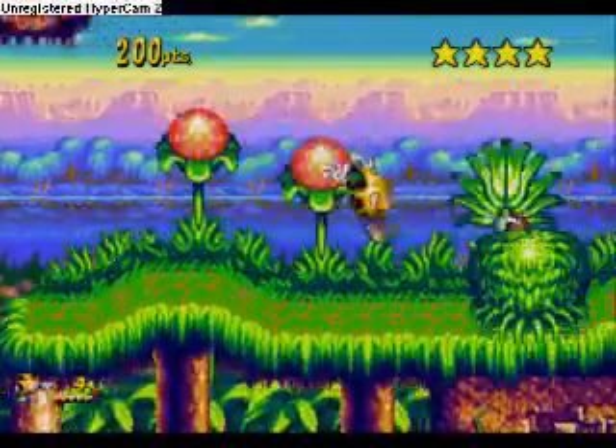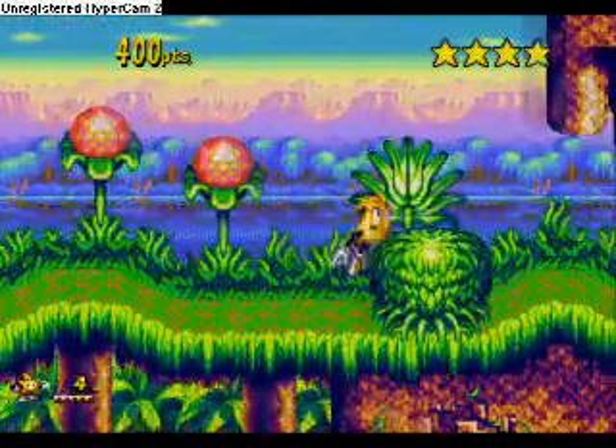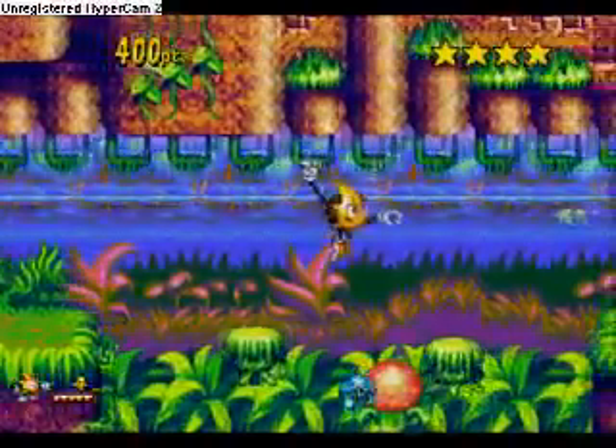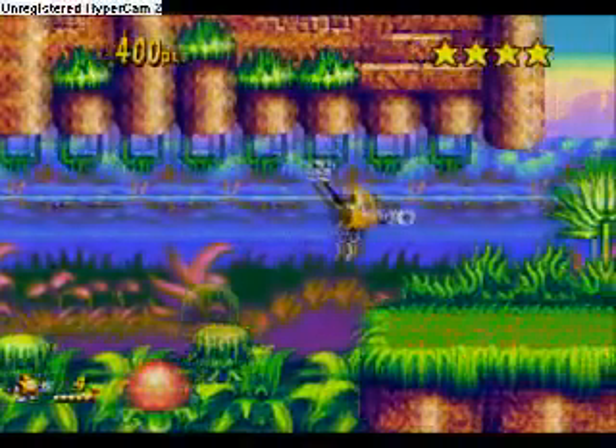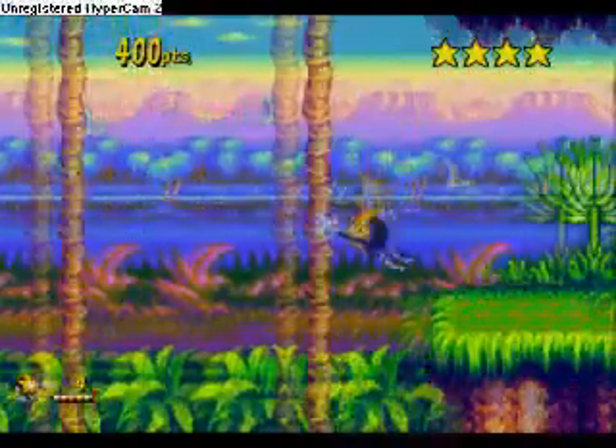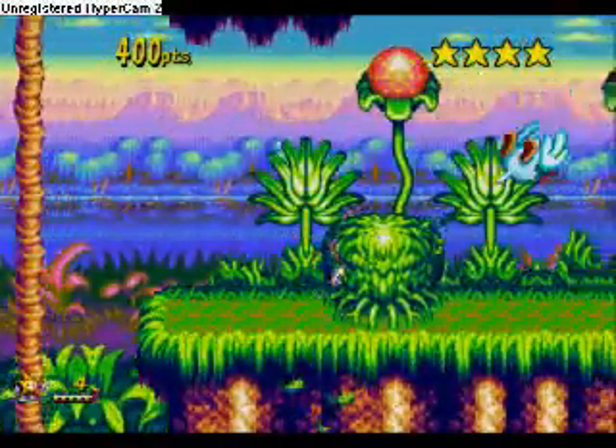Basic controls are: A, B, C. A is jump, B is grab, and C is also jump. A lot of Genesis games reused buttons for the same commands. Or Mega Drive, for all you Brits out there.